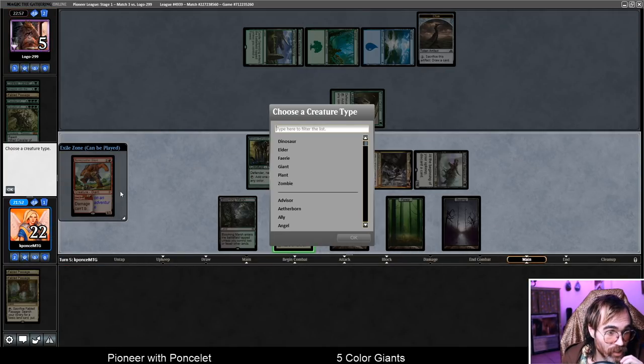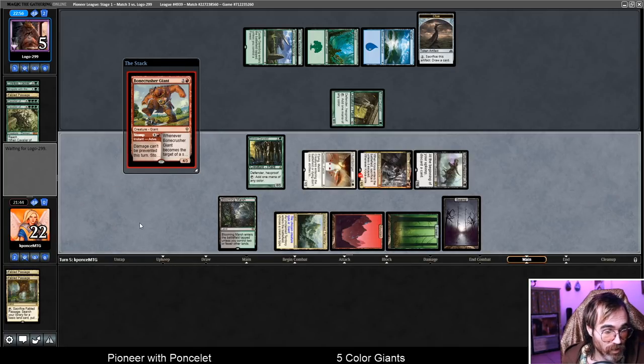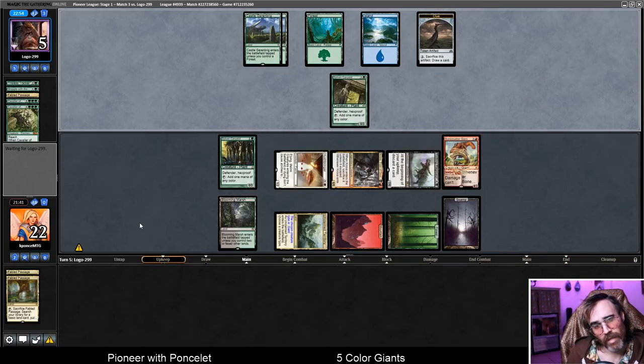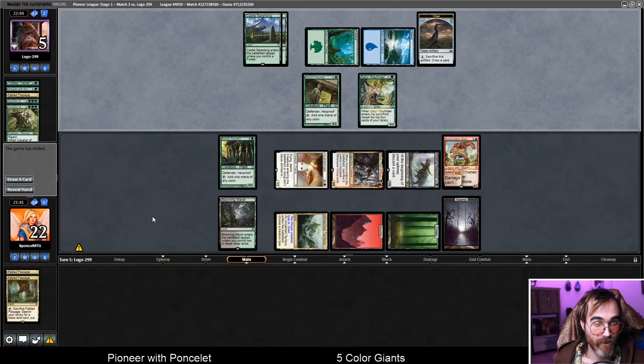I don't think they have any board wipes, so I'm just going to play this Bonecrusher Giant and pass. I think the best thing they could probably do is play a couple of creatures. I really doubt they have any way to wipe the board. And we got there game one.